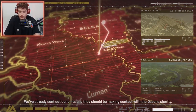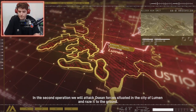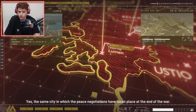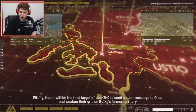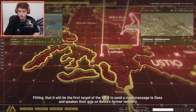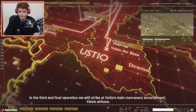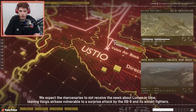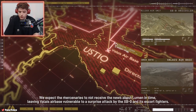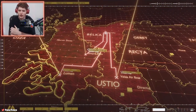We've already sent out our units and they should be making contact with the Osians shortly. In the second operation, we will attack Osian forces situated in the city of Lumen and raze it to the ground — yes, the same city in which the peace negotiations took place at the end of the war. That will be the first target of the XBO, to send a clear message to Osea and weaken their grip on Belka's former territory. In the third and final operation, we will strike at Ustio's main mercenary encampment, Valет Airbase.